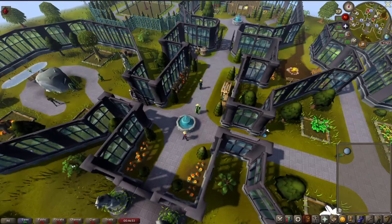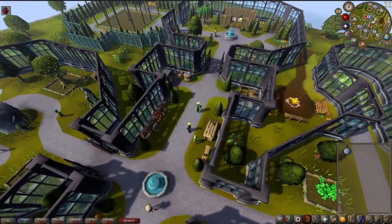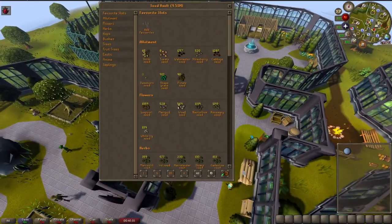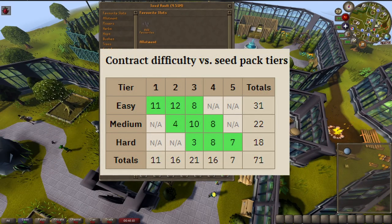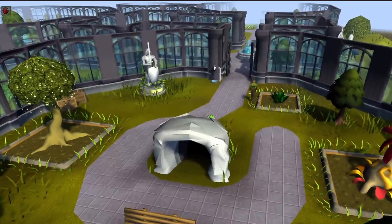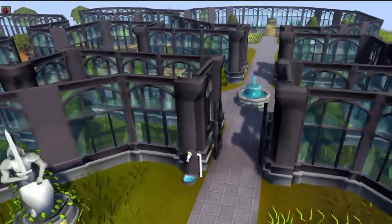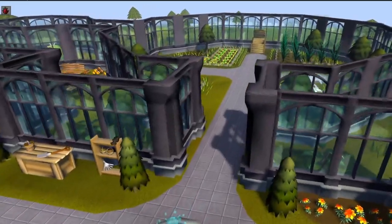When calculating rewards from farming contracts, it gets a little bit more complicated. As well as having the different difficulty groups, these groups are further broken down by tiers, and it's actually these tiers that dictate how valuable your seed packs are. Easy contracts have tiers 1 through 3, medium 2 through 4, and hard 3 through 5. Some examples could be growing onions for a tier 1 easy contract, quam for a tier 3 medium contract, or a yew tree for a tier 5 hard contract.